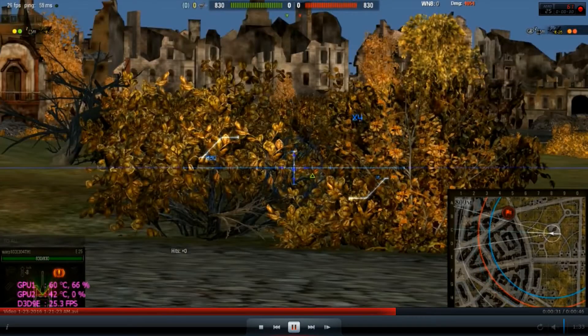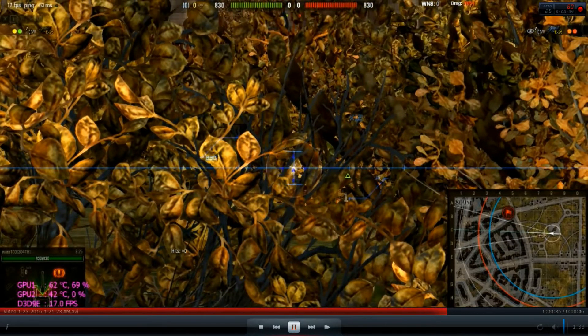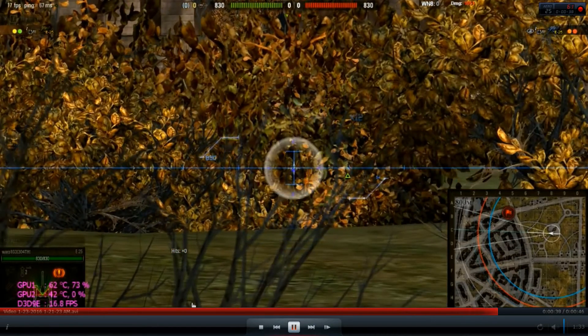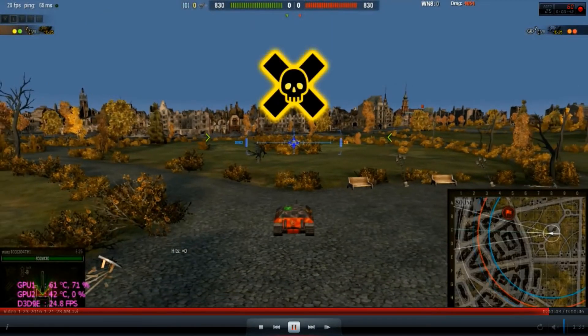That's rule number two. You have to be 15 meters behind the bush — meaning that if you can see through the bush, you can get spotted. If you cannot see through the bush, you cannot get spotted.